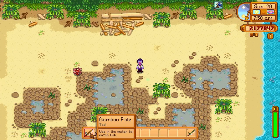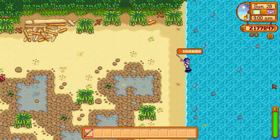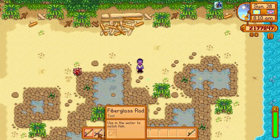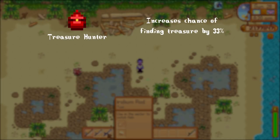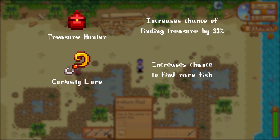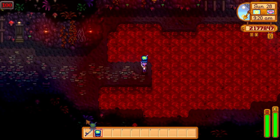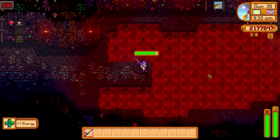You should use the bamboo pole until you're level 2, then upgrade to the fiberglass rod if you plan on using bait. Bait reduces the initial delay before getting a nibble, so it's not a game changer, but it will help you speed up the process. From level 6 and on you can use the iridium rod, which allows you to use tackles. The only tackles worth knowing about are the treasure hunter, which increases your chance of finding treasure by 33%, the curiosity lure, which increases your chance to find rare fish like the legendaries, and most importantly the trap bobber, which makes you lose progress on your fish 66% slower. For fish that are particularly tough, you should consider using foods that boost your fishing level and/or the trap bobber, as it will greatly increase your chance of success.